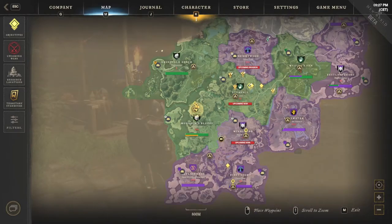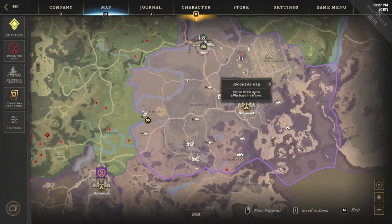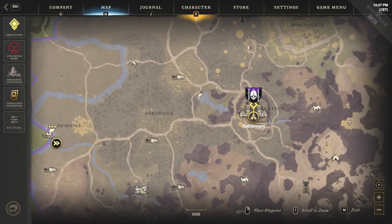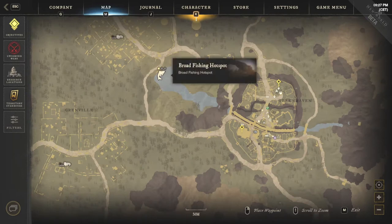At the moment, I'm in Monarch's Bluff. That's not the best place that you want to be. You want to go over to Windsward, and there's this broad fishing hotspot. It's not the three-star hotspot that's in Primrose — it's this one just outside of the main settlement in Windsward, just outside Greenhaven, this broad fishing hotspot.